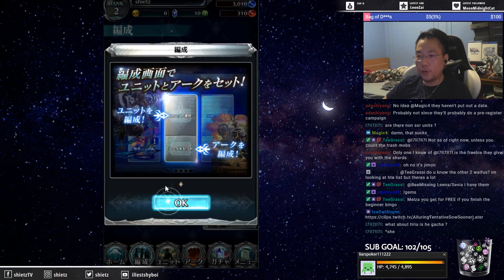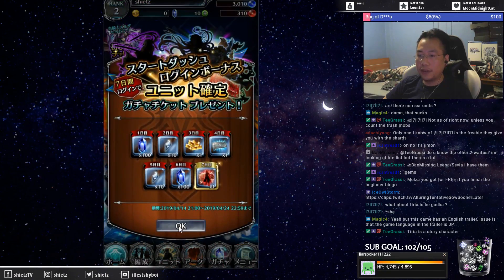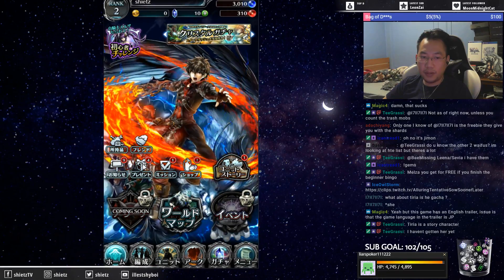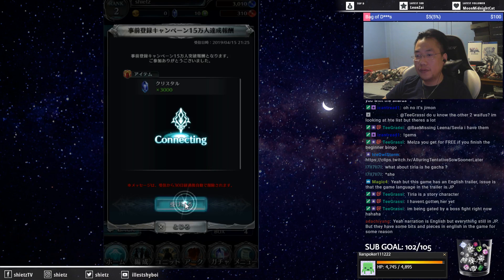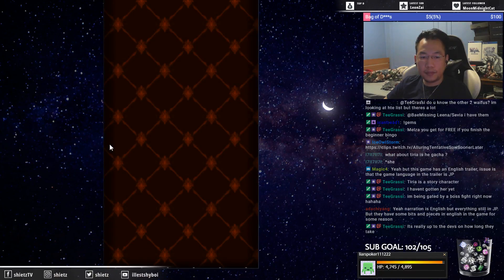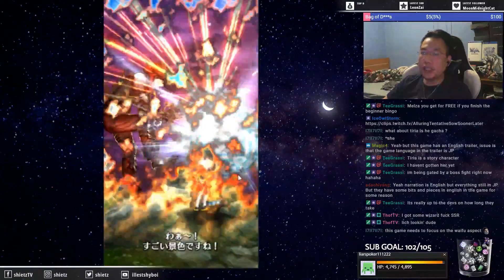This will teach you how to equip one of the arts onto a character, and then go back to the home screen and log in. Tyria — yeah, story character. The English trailer exists but the game language in the trailer is JP. Normally it takes a while for a Japanese, Korean, or Chinese game to basically patch over to NA and global. But yeah, there you go — that's rerolling in Last Cloudia.